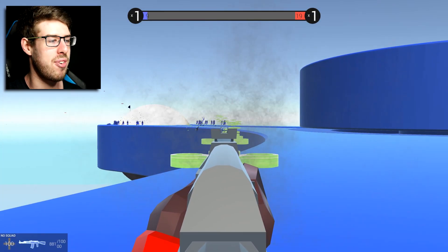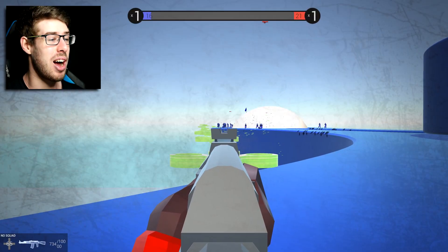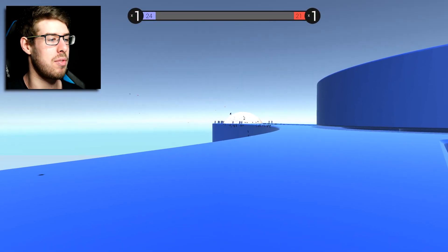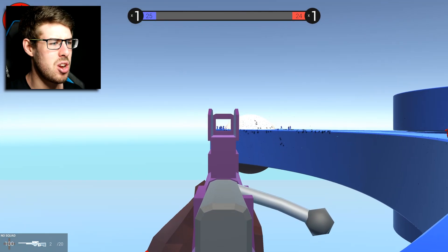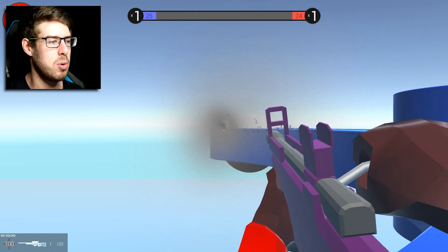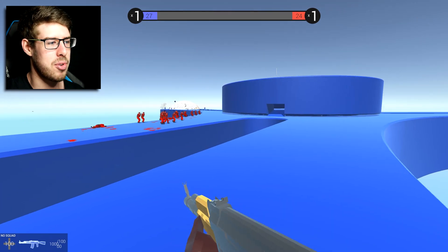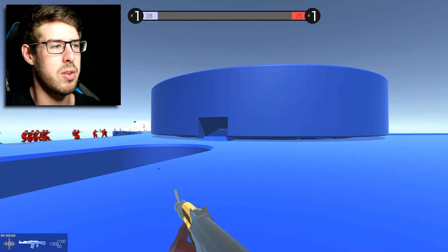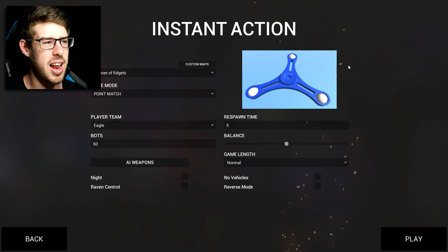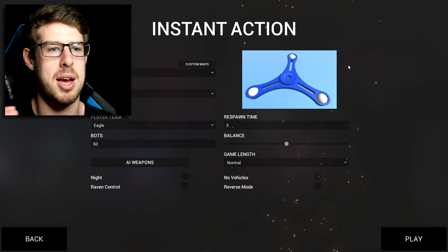All we have to do is make sure that we get to the flags first before they do. This thing has got quite a lot of ammunition and I just got shot. I legitimately have no idea what was going on with those people there. Did the fidget spinners make them spaz out or something? I'm just going to try and move over here into the central piece and take the other flag. The game just lagged out and crashed, and I am pretty sure that it's because of the amount of fidget spinners flying across the screen.